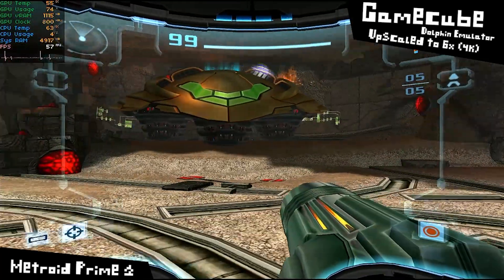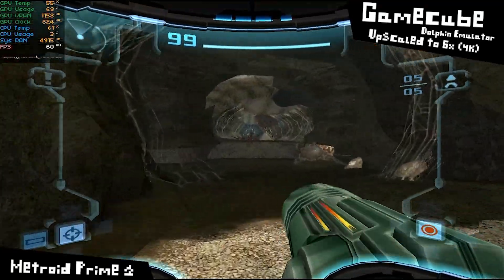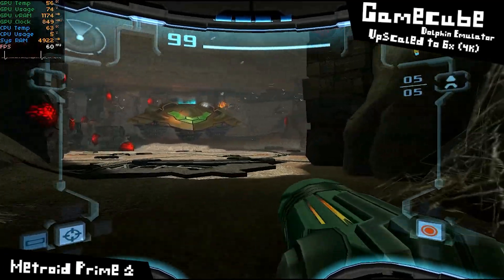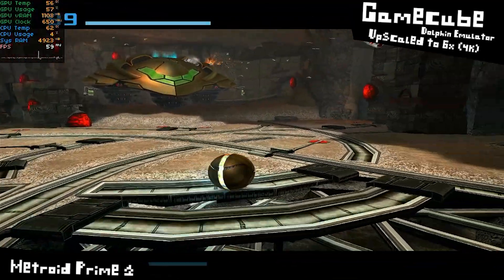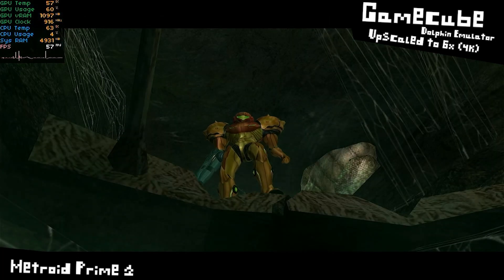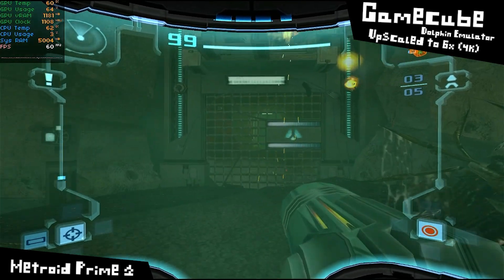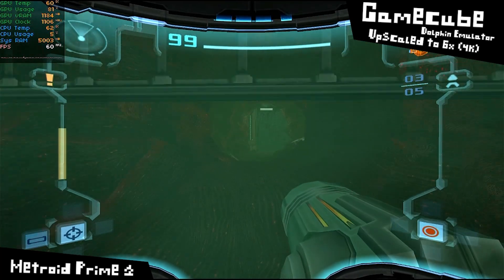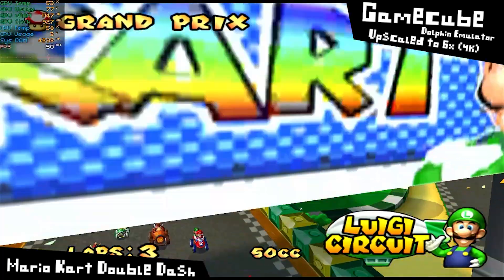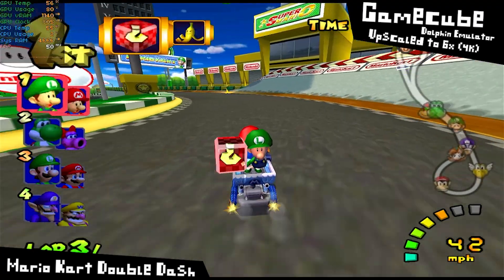On to my favorite 3D retro system — GameCube. Running the Dolphin standalone emulator with 6x scaling, we're at native 4K, and Metroid Prime 2 is mostly holding at 60fps, but we do get some dips because of shader caching. That happens whenever I play this game even with higher-end GPUs — you can fix it by computing all the shaders before the game starts. Mario Kart Double Dash ran just fine, a few tiny stutters from shaders loading, but it had no issue running at native 50fps in my European version, upscaled to 4K.